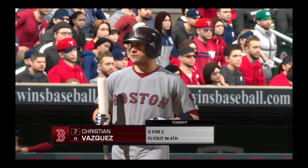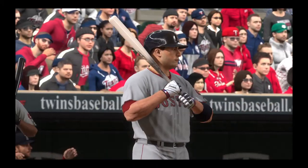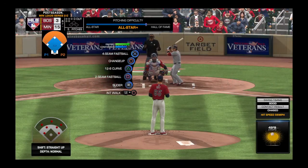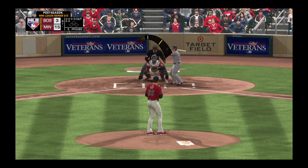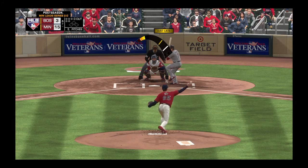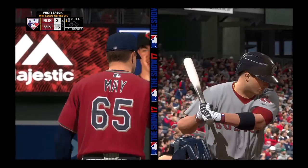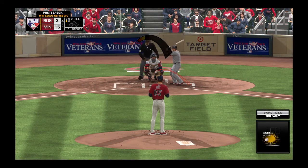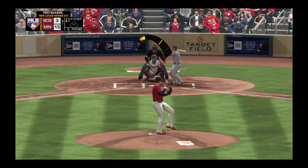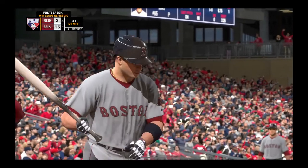Ready for another shot now, Christian Vasquez. He'll be tasked with starting things as we begin the seventh. Here it comes — first pitch hack in here, and that's the first strike. The windup and the 0-1 — got him to swing out of his shoes on that one. Nothing and two. That is a great speed differential — he went from 94 to 81. That is tough for a hitter to cover.